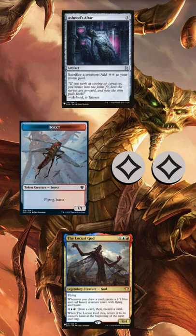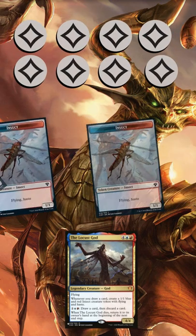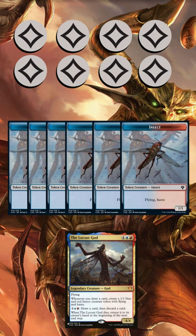By repeating the loop, we're going to have spare mana to use, so we won't need to sacrifice all the tokens. We will end up with infinite 1/1 Flying tokens. We can use those to swing at our opponents and win the game. We also get infinite ETB or LTB triggers. Cheers!